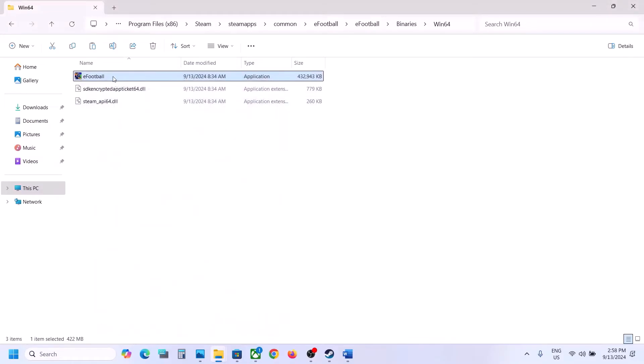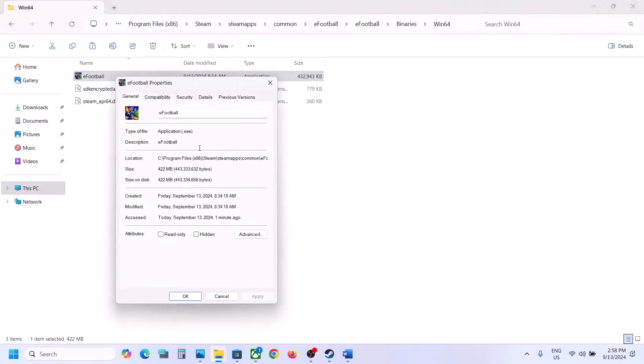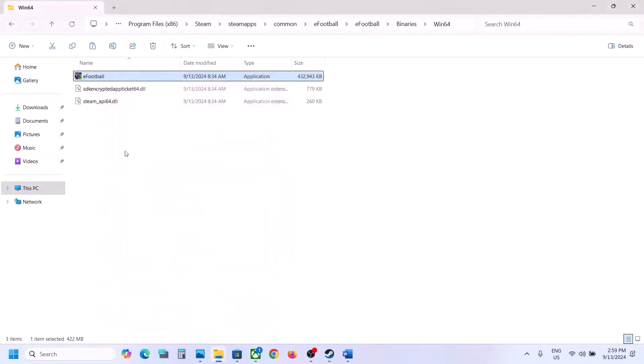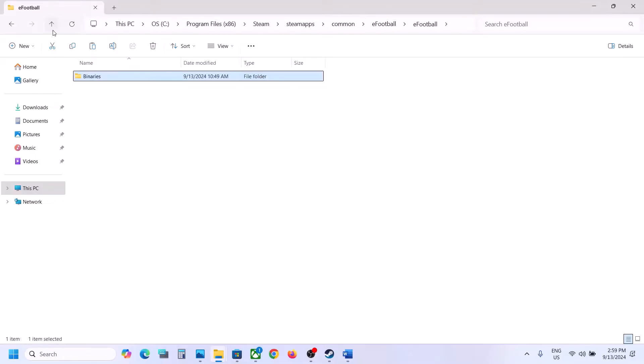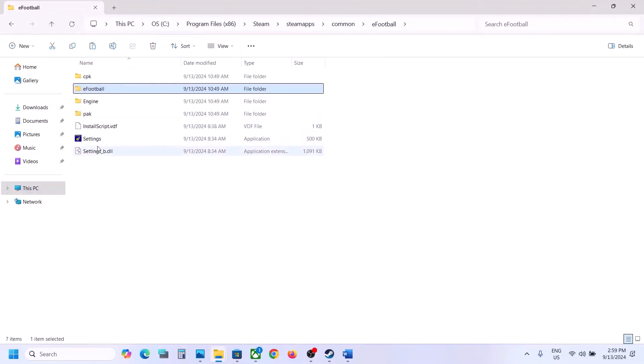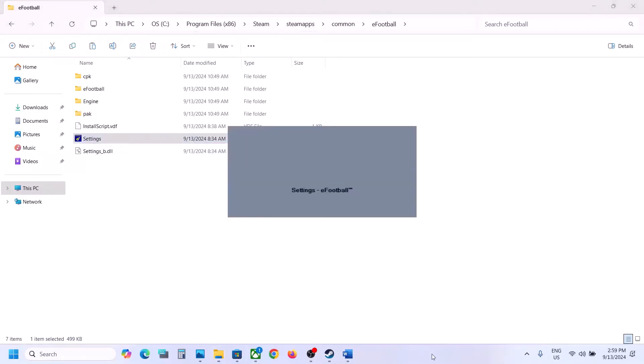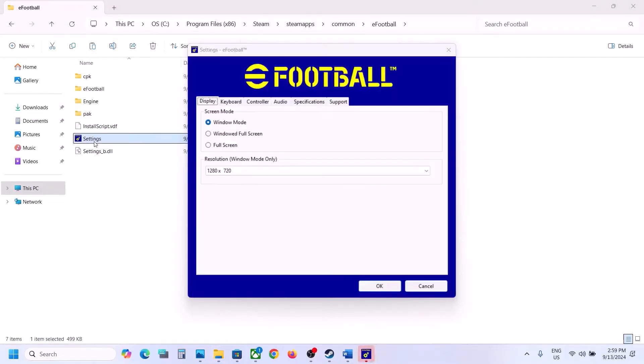Still not working? Try selecting Windows 7 in the compatibility mode, hit Apply, click OK, and launch the game. Still not working? Put a check on 'Disable fullscreen optimization', hit Apply, click OK, and launch the game and check. If none of these work, uncheck all those boxes, hit Apply, click OK, then go back and open the Settings folder.